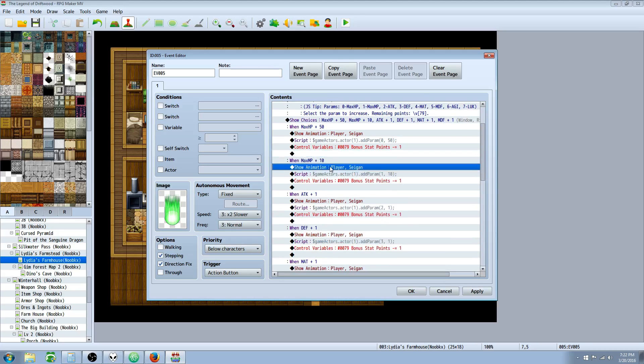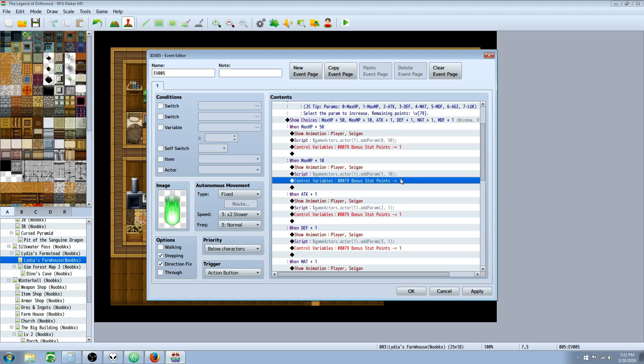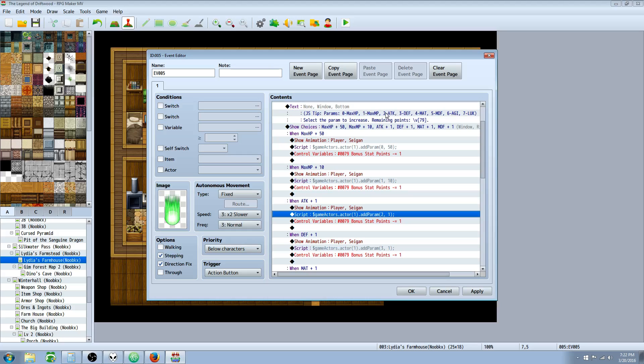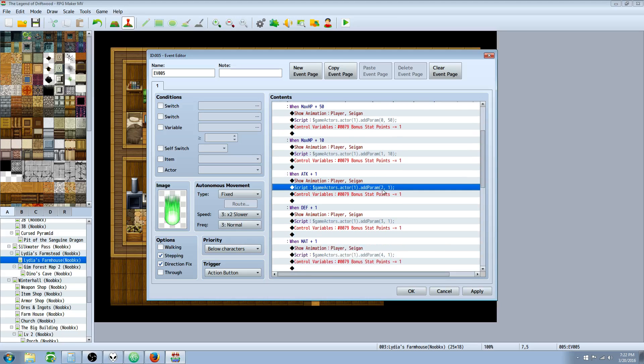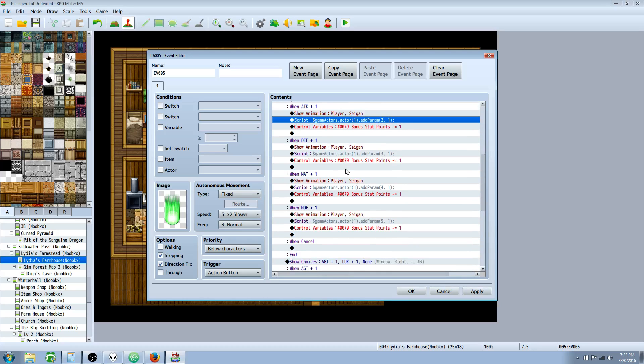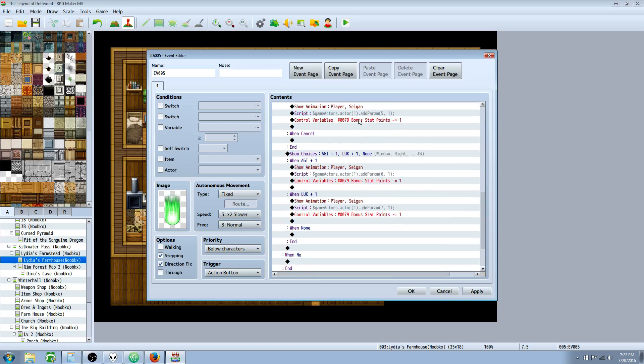The same thing applies for max MP - the only thing we're changing is the 0 to a 1, so now we're affecting max MP instead of max HP, and instead of giving 50 we're only giving 10 MP, still taking one stat point. Attack is number 2, so we've got 0, 1, and 2 is attack - taking one stat point away and awarding one strength. It's going to do the same thing for defense, magic attack, magic defense, and all of that.